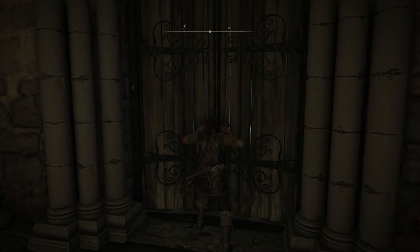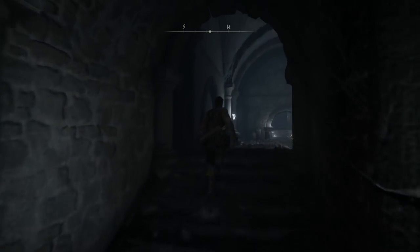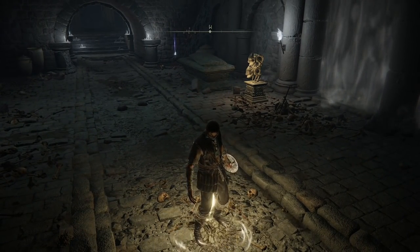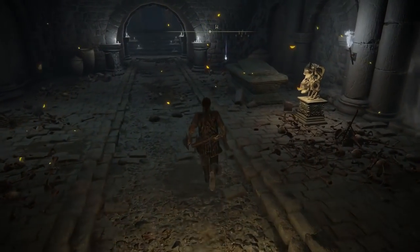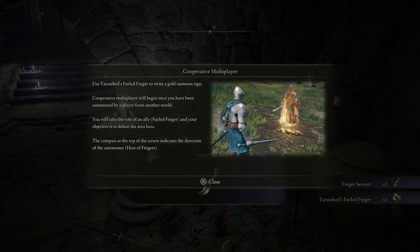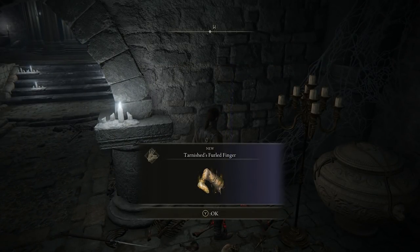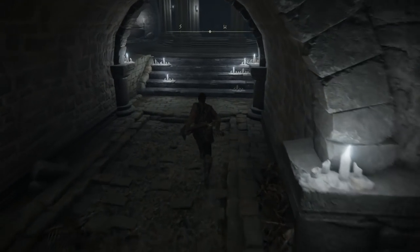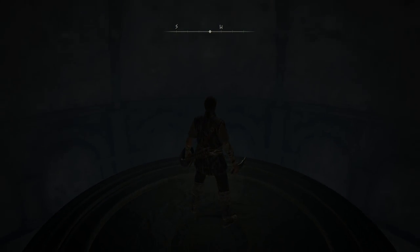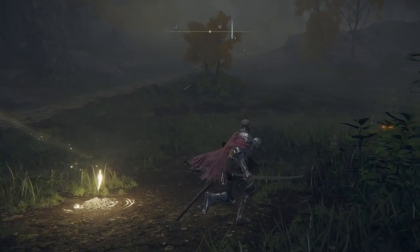The finger severer can be used from the multiplayer menu. It's found at the very start of the game before you even reach Limgrave - you're forced to make your way past it. If you are the host of a multiplayer game you can use it to send someone back to their own game, but if you've been summoned you can use it to return to your own game. The tarnished felled finger creates a co-op summoning sign so other players can summon you to their game - it's found alongside the finger severer at the very start of the game.